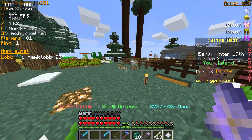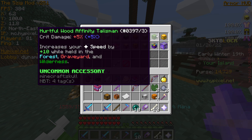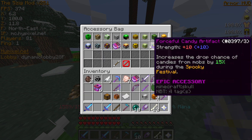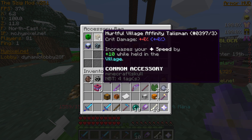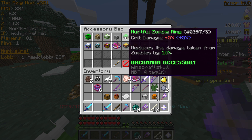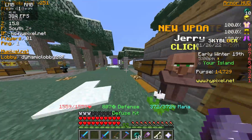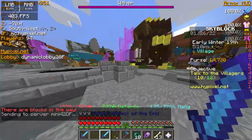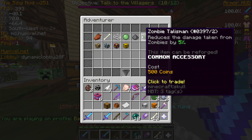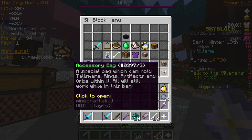We're going to take a look at the most easy talismans you can get — just don't count the possible compact ones. The first one, which is the most easy, is a small one called the Zombie Talisman. You can get it from the Adventure shop for 500 coins — pretty cheap. You might be wondering why I don't have it because you can convert it to a Zombie Artifact.